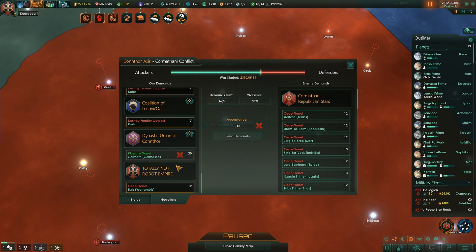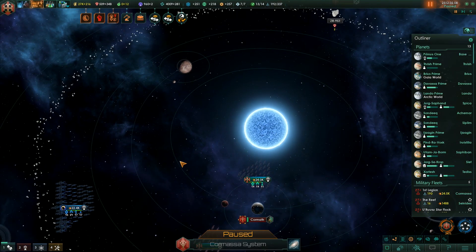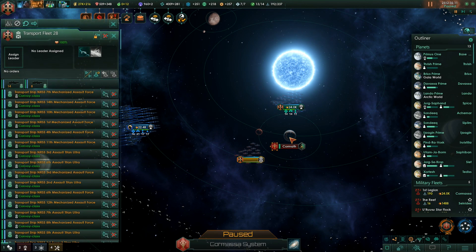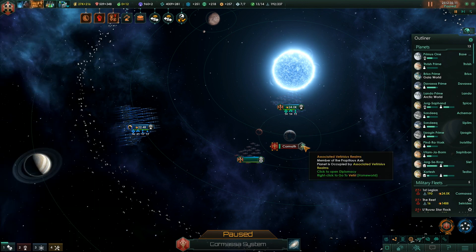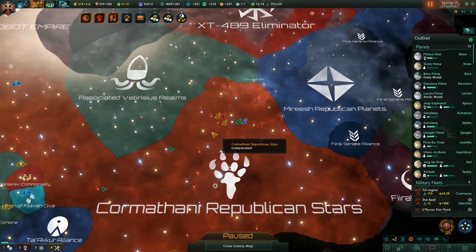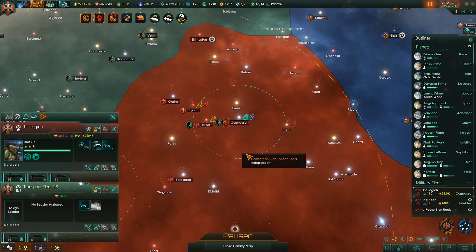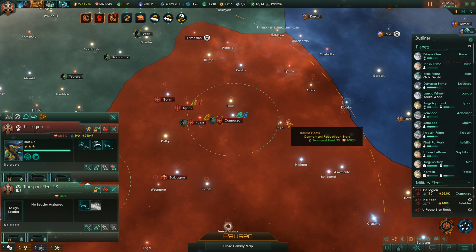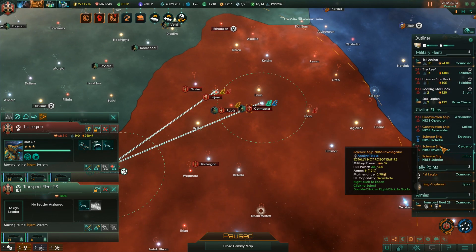Can we land? Right, because they are at war with the other guys. No, we cannot. Yeah, it's occupied by their neighbor. We'll capture something else then — doesn't really matter. Transport fleet — let's just go elsewhere. Fine by me. Just move the transports away.